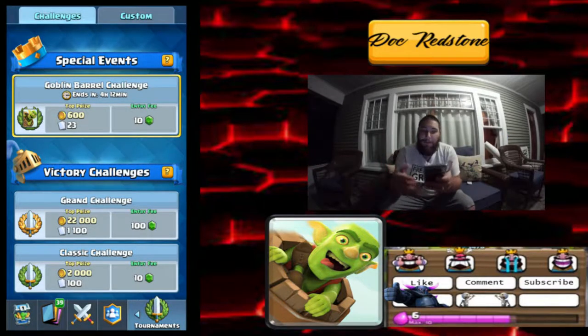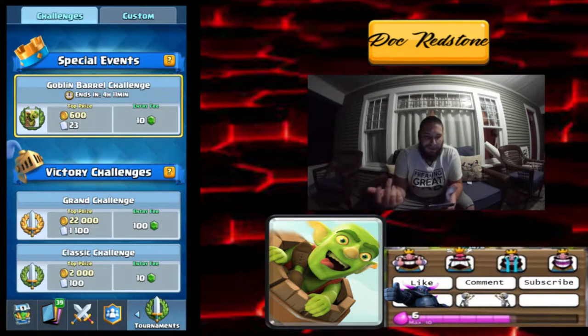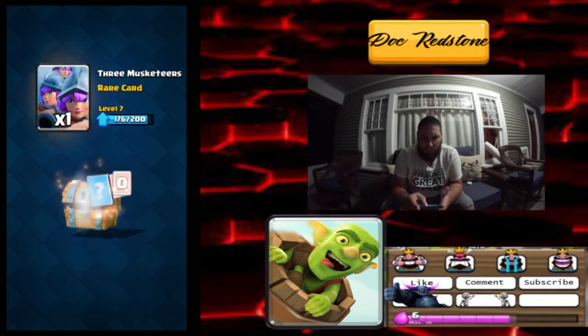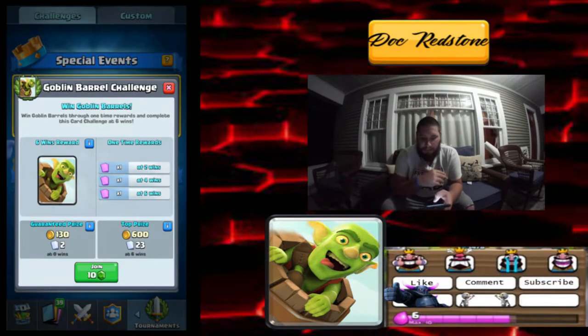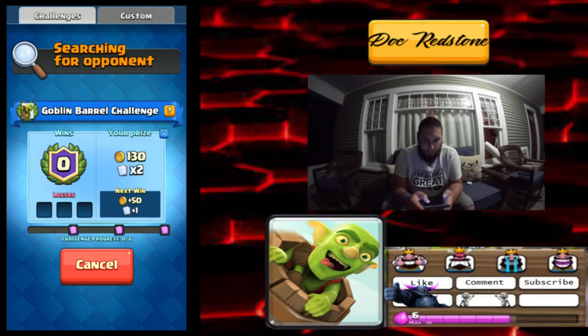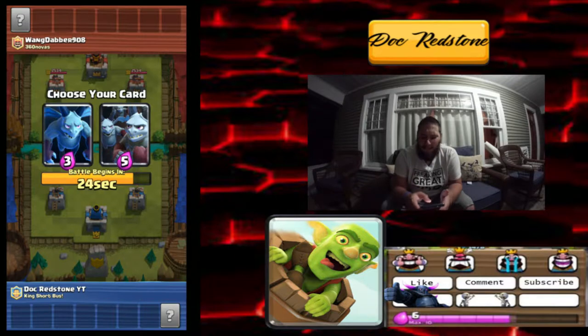Goblin Barrel Special — 10 gems to join. I didn't know it cost 10 gems, why isn't it free? Let's jump into it anyways. We got some epic cards that we can potentially win. Let's go ahead and join here, we're gonna go into battle and see what we got going on. It's a draft challenge — one of my favorites!